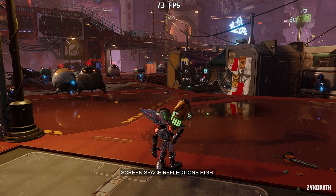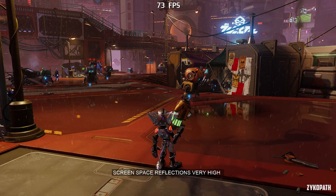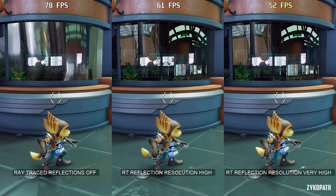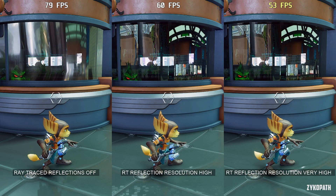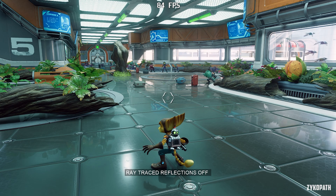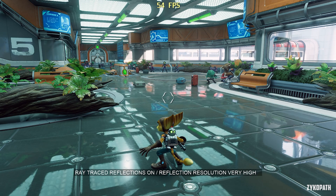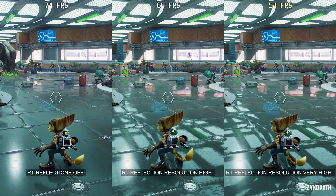Currently, the very high screen space reflection setting seems to not be working properly, as it looks and performs exactly like high. As I mentioned earlier, the high ray tracing reflection resolution setting seems to be broken, as it has a persistent visual issue in the lower part of the screen on reflective surfaces.